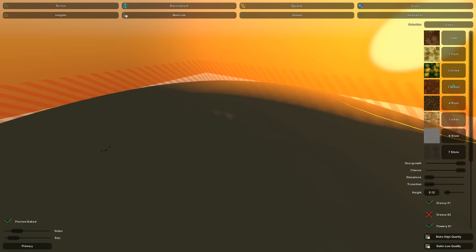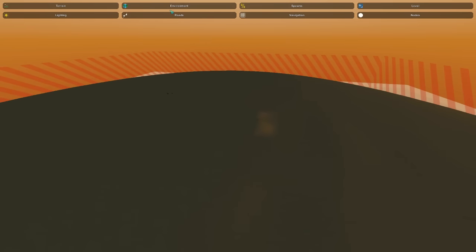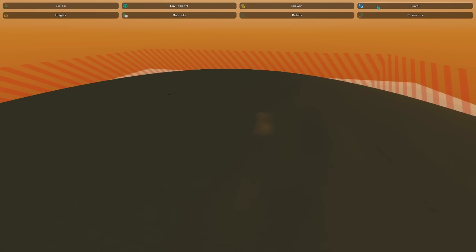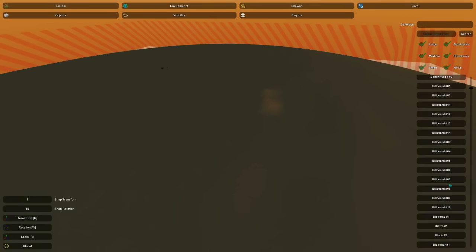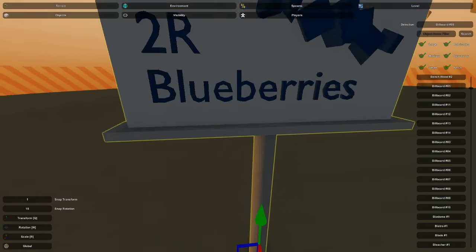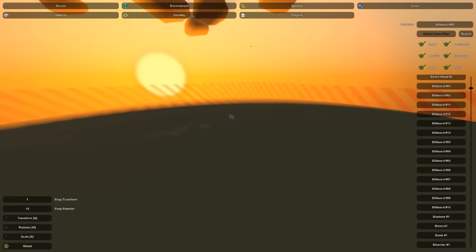Grass. We need grass. Actually no, you don't need grass. Now that you have the ground here - I think this is ground - all you're gonna wanna do to make the map good is go into Objects, scroll down to Billboard, and pick Billboard. Wait, which one is the blueberry? Billboard 8. Oh my god, it actually is 8. I mean I knew that, I knew that the whole time. So you just pick Billboard 8 and there you go. That's pretty much it. That's how you know it's a good map.